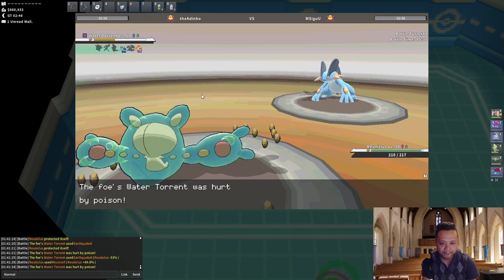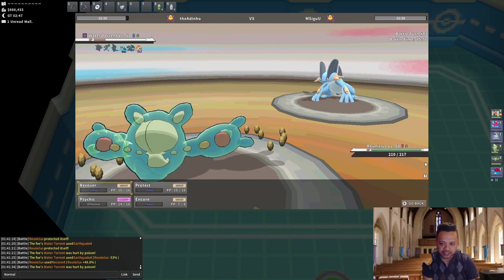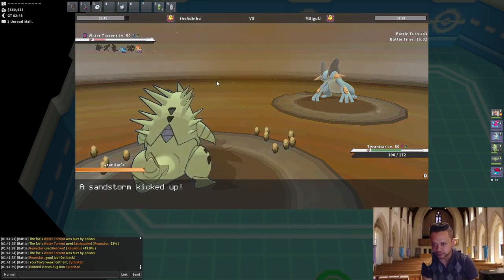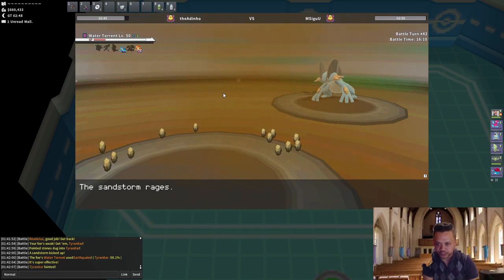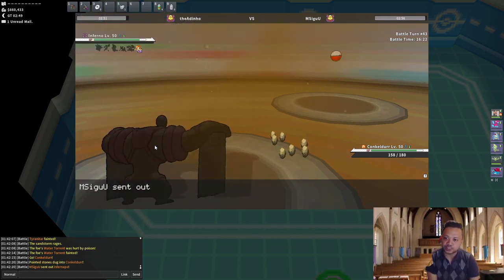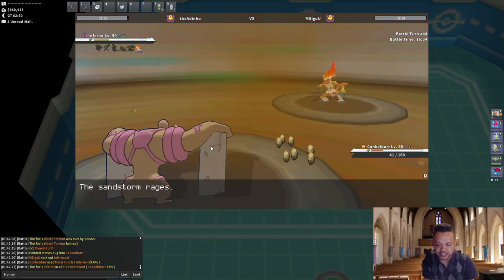That Earthquake did a lot — is he Choice Banded? A Choice Band Swampert! Do I Recover or Protect? The Protect can fail on consecutive uses against Infernape so I go Tyranitar instead. Tyranitar won't do much anyway especially if Infernape is Scarfed, and I summon the Sandstorm. Swampert dies to Poison this turn — he switches to Infernape. Reuniclus comes in, then I bring in Conkeldurr. I'm gonna Mach Punch twice — even if he knocks me out, Reuniclus can just Protect and win next turn.